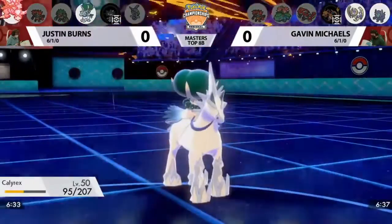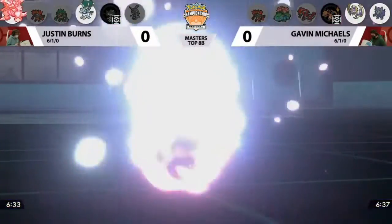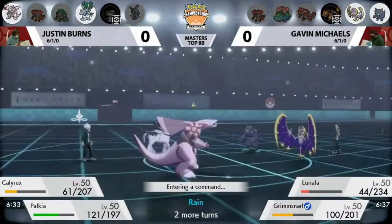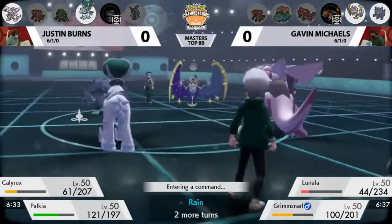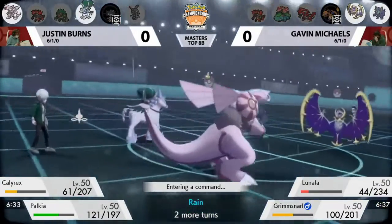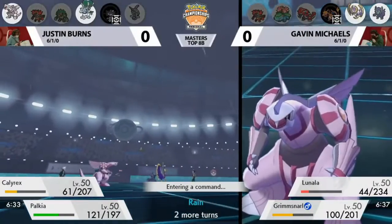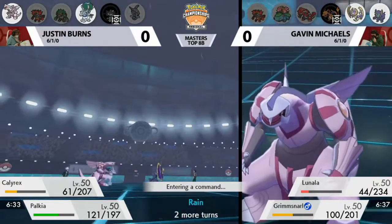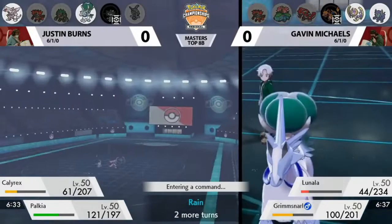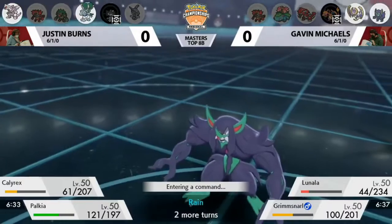Lunala should be in knockout range from one of Palkia's attacks now. You can see the importance of building up that special defense. Both sides are playing a different game than maybe we've seen from Calyrex teams previously — instead of worrying about the speed advantage, they're just increasing their defensive stats enough to trade back and forth, and it doesn't really matter who went first. With Grimsnarl having set up Light Screen and Reflect, that's problematic against both restricted pairs since they have one physical and one special attacker.